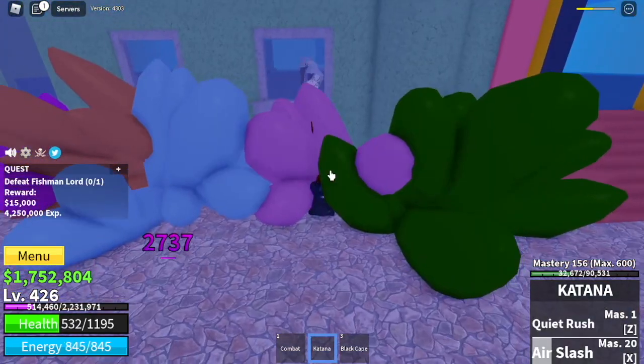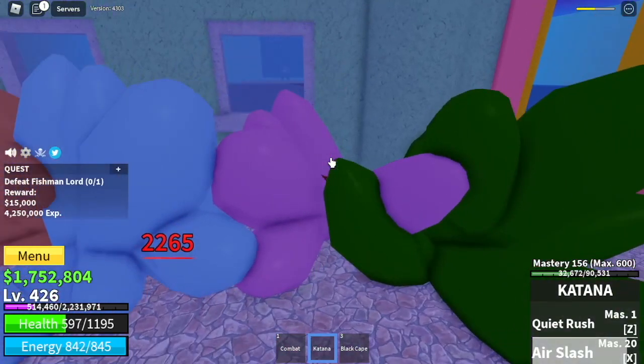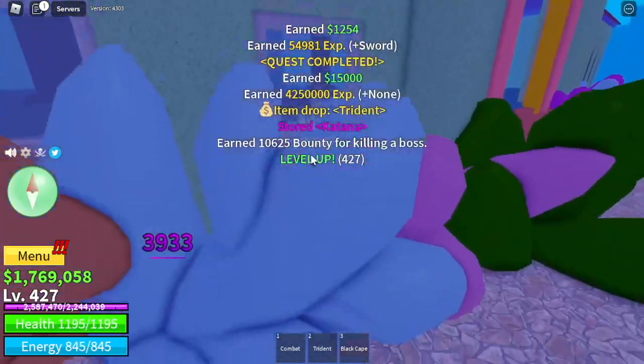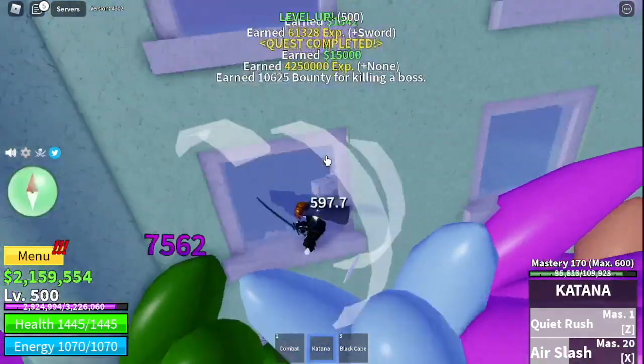There's an easier way — lure him here to the glass window and just keep on hitting him. You can still get hit by one of his skills, which is fine, because you can recover your HP really fast. Your goal here is to reach level 500.